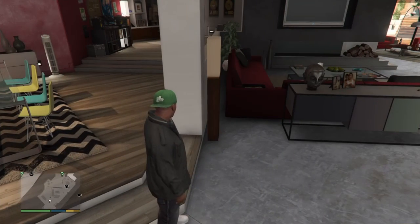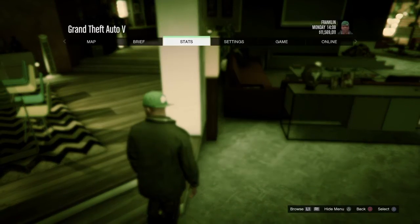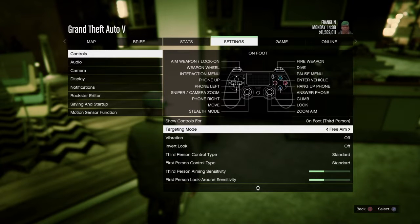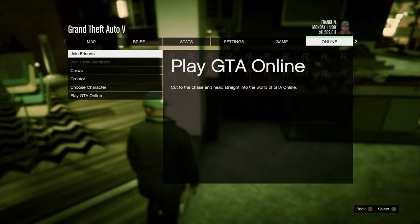First off, you want to load up your game on story mode and you want to go to options, then go to settings. You want to make sure your targeting mode is on free aim. When it's on free aim, you can go to online and go to an invite only session.